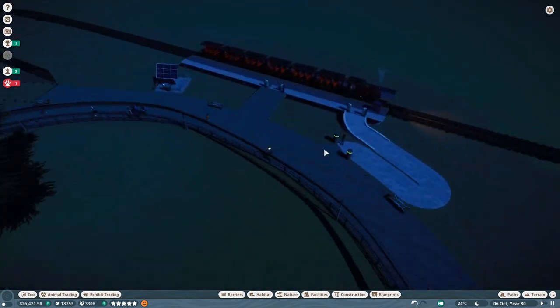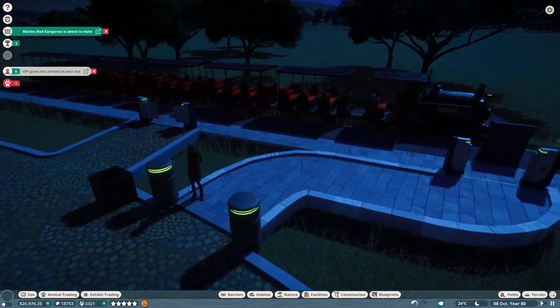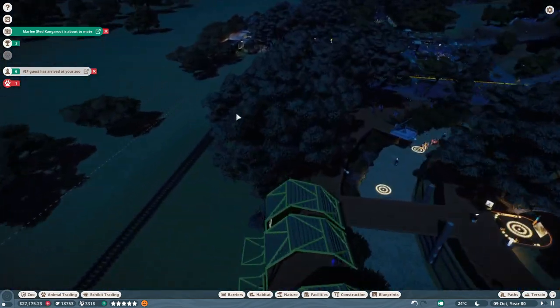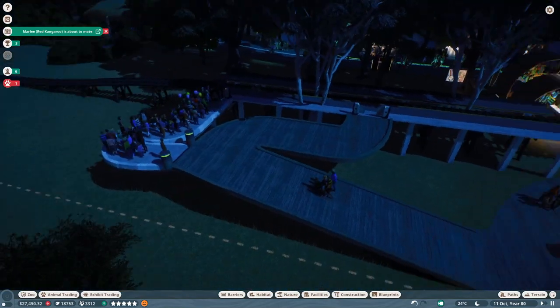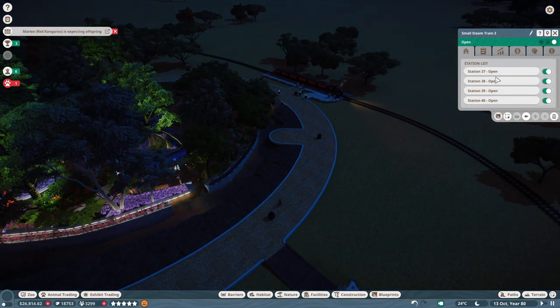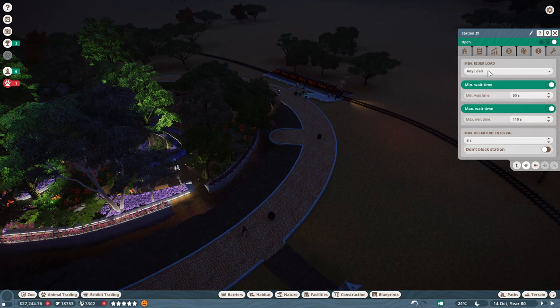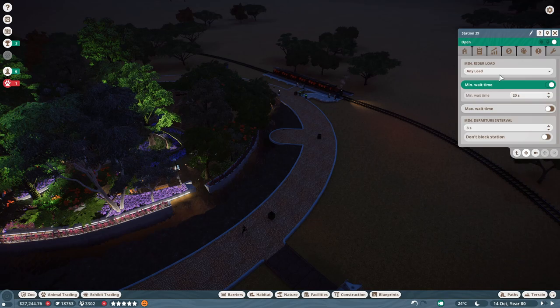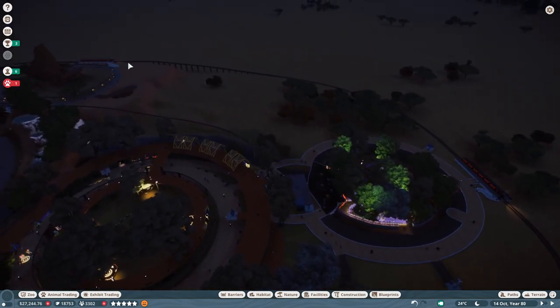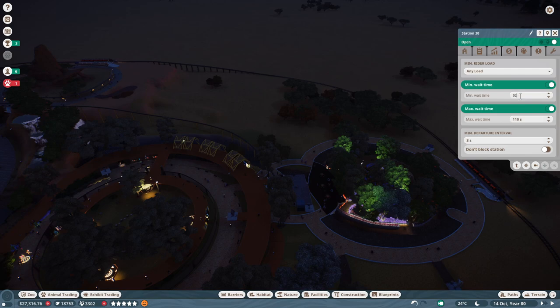Are these trains moving quickly enough — that's the question. Not a lot of passengers up over here yet. But up over here — oh yeah, look at these lineups. Now why are we waiting? Are we waiting because we're waiting for a load size? That's not my idea of a good time. What are we looking at? Half load, minimum rider load. No — any load. Maximum wait time, minimum wait time. Let's set it to 20 seconds. No maximum wait time. Done there. Glad I checked.